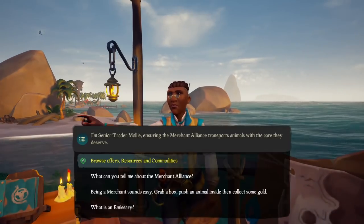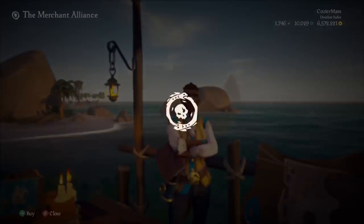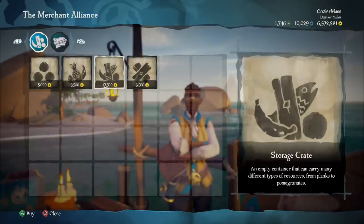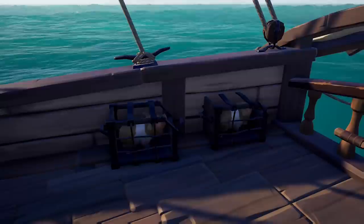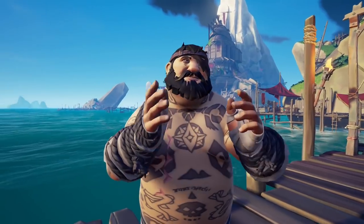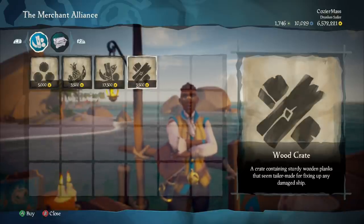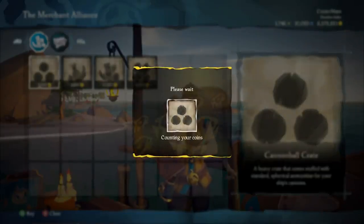You can now buy supply crates as well — a feature players have been asking for since day one. Specifically, you can buy a crate with 50 planks, 15 cannonballs, 15 bananas or an empty storage crate. All of these are incredibly handy for various reasons. Even the 50 bananas can be used if you plan to transport pigs for that session, but they are pretty useless in any other situation. So I hope they will change this to coconuts in the next update. But overall, great addition — really nice to spend your gold on something else besides cosmetics and voyages.